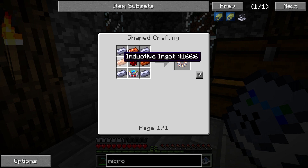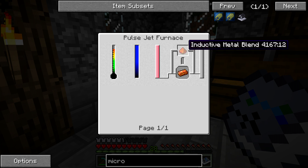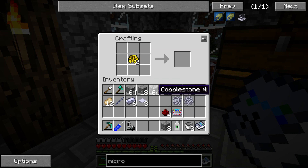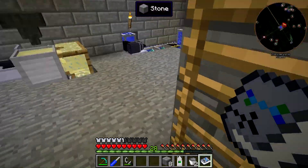The high temperature combustor requires inductive ingots, which need to be made in the pulse jet furnace — luckily that's all set up and ready to go with jet fuel. To make inductive metal blend, it takes gold flakes and redstone. We need to make four of these, which is going to give us one extra, but that shouldn't be too much of an issue.